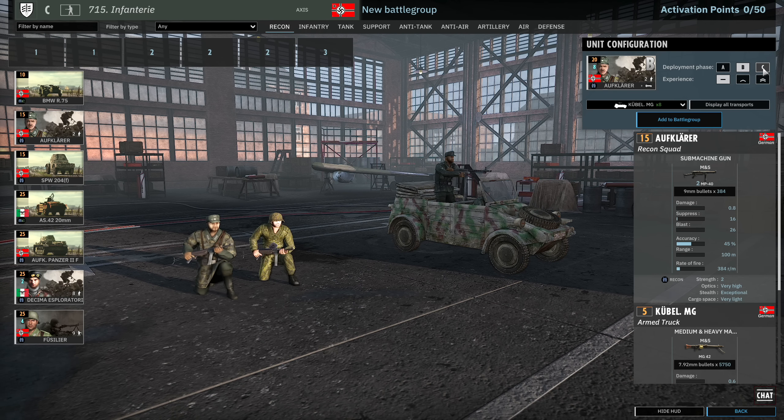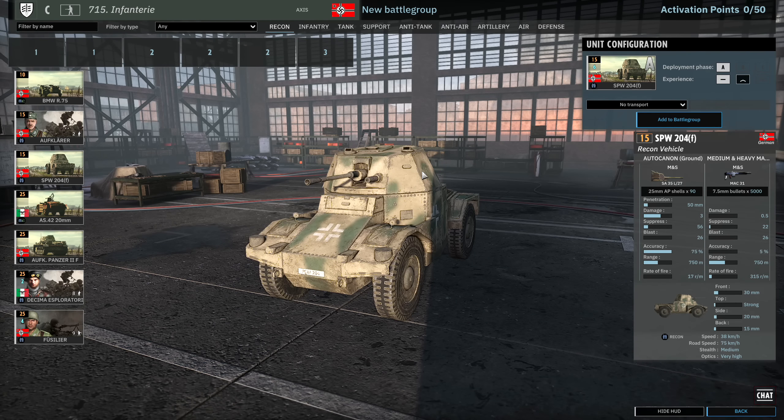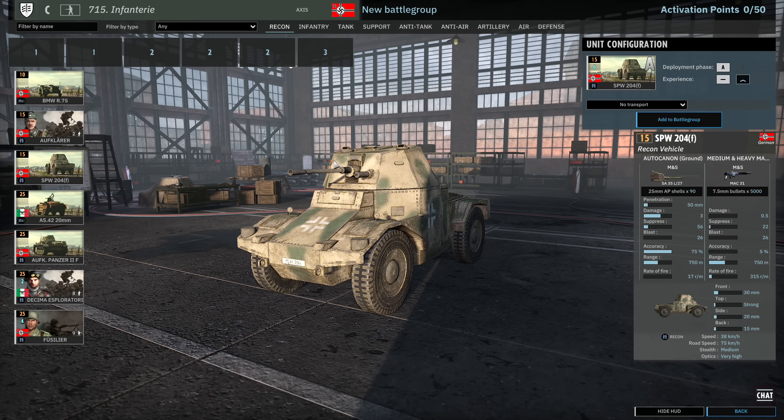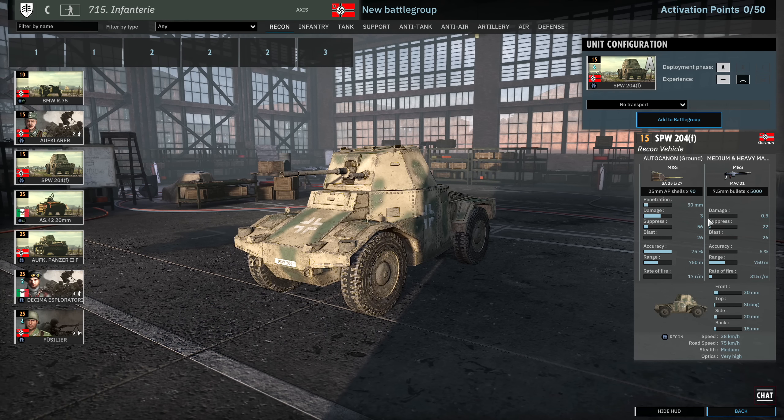4 available in A, 8 in B and 12 in C. There is access to the SPW 204. The Panhard has the 25mm AP shell, no HE on this one unfortunately, and one machine gun. Pretty fast for the early game and only 15 points. 6 available in Phase A.